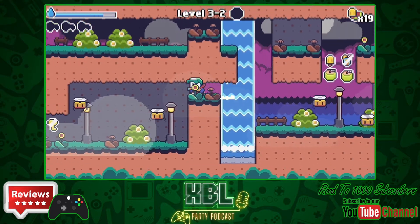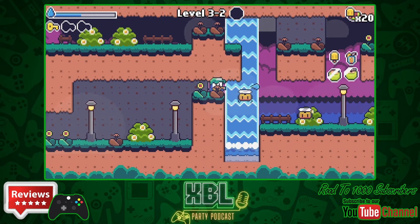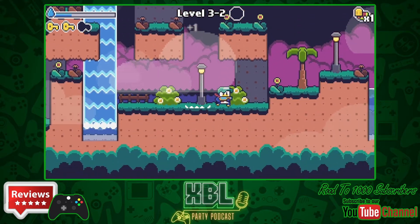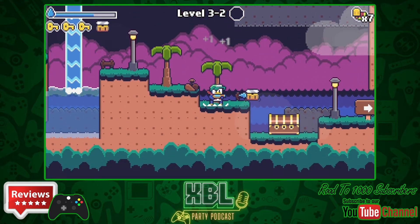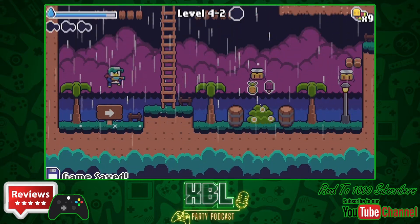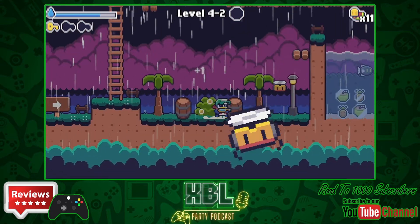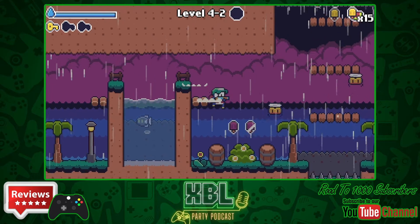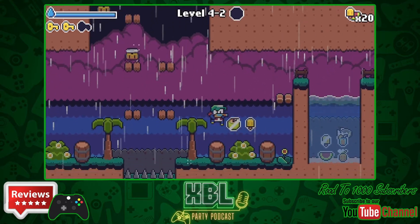The levels themselves aren't super tricky — they're all pretty straightforward. There are five different themes and they all look different, standing out with really cool colors. There's a variety of bosses at the end of each stage: the first one is a bird that throws coconuts at you, there's a bat boss, and a snake enemy as well. As you progress, new elements appear like falling platforms, pushable boxes, swimming sections, and traps to avoid — all the things you'd expect in a retro 2D platformer.